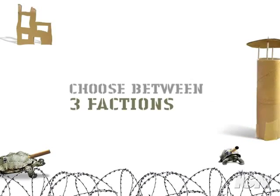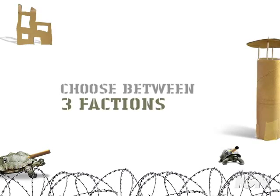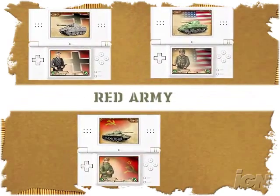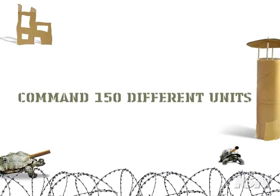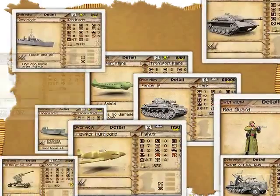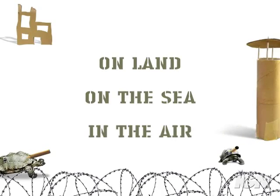Choose between three factions: German Wehrmacht, Red Army, and Allies. Command 150 different units on land, on the sea, and in the air.